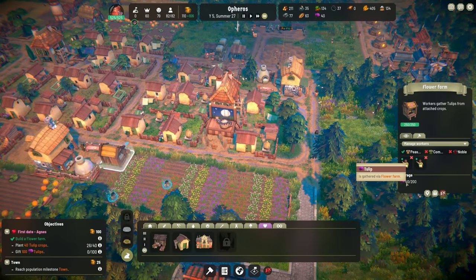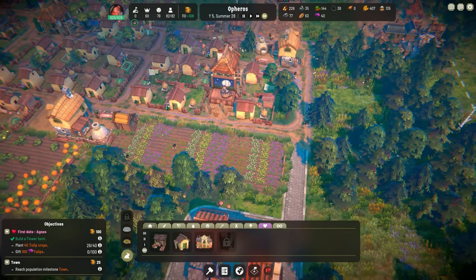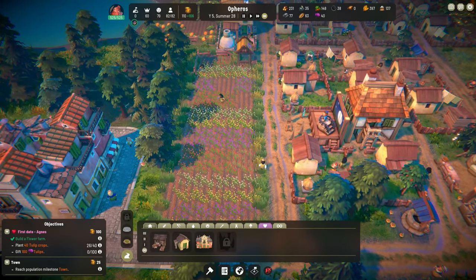How's our tulip farm going? We need to get 100 tulips and we're at 40 right now. It said we should plant 40 tulip crops but we only planted 26 — they're not even getting to these. I don't see the point in planting 40 of them.